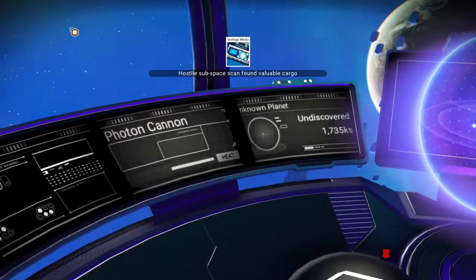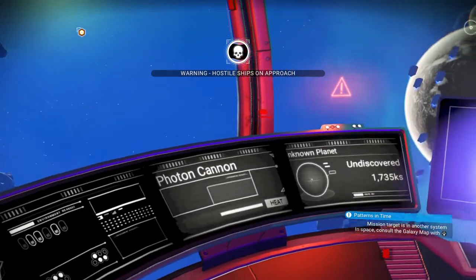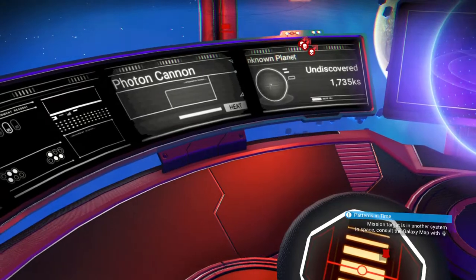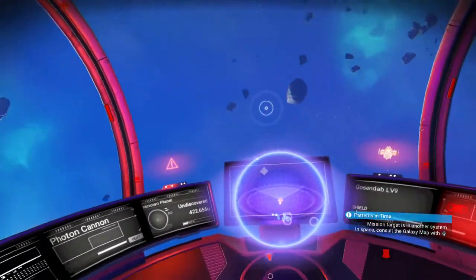But it'll give you a little advanced notice before the scan comes. So if you are weak and you need to get someplace to hide, that's a good thing to keep your eye on — that little planetary icon there. Pardon me while I kill these guys.